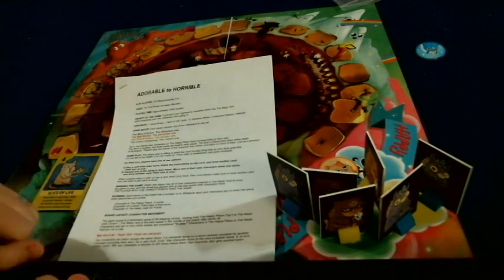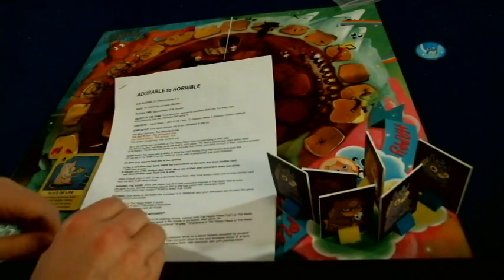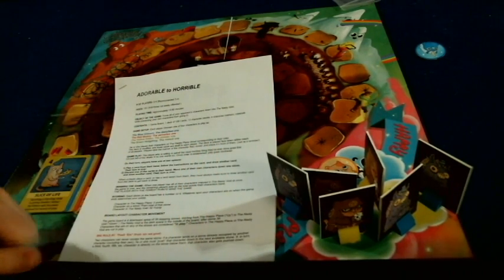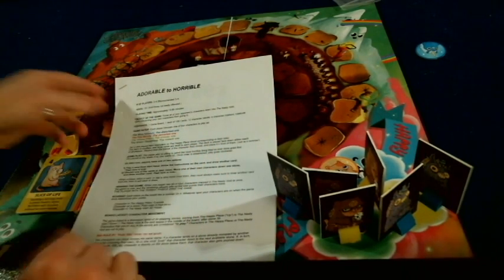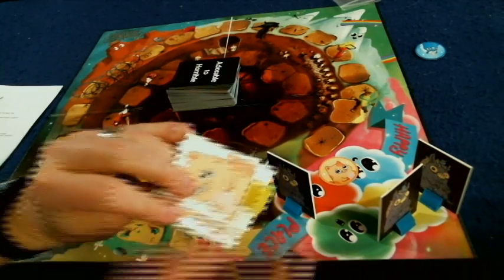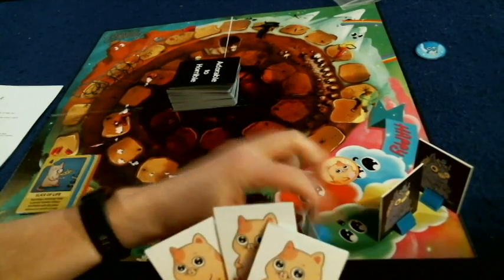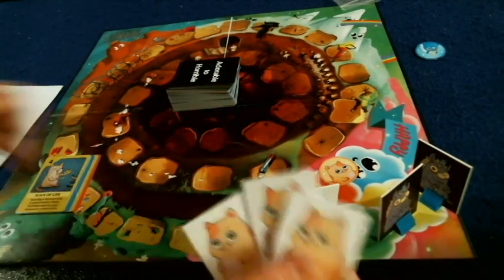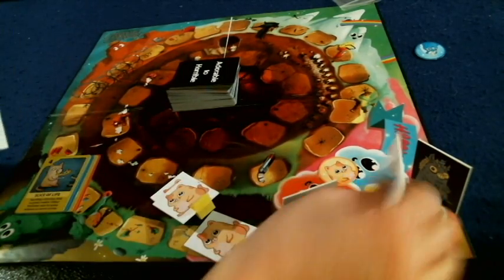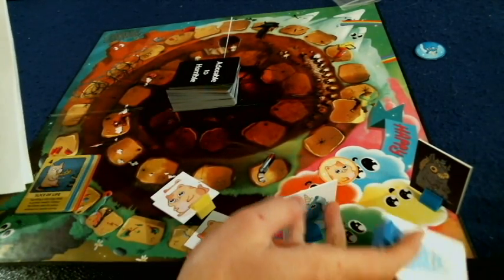Alrighty then, we're going to take a look at what you're going to get inside of Adorable to Horrible. Before we get started, I do want to mention this is the promotional copy I have in front of me, so take everything you see here with a grain of salt. In Adorable to Horrible, you are going to be — well, actually other people are going to be taking control of three little critters that you have. You might have a kitten, you might have a unicorn, you might have a hedgehog.